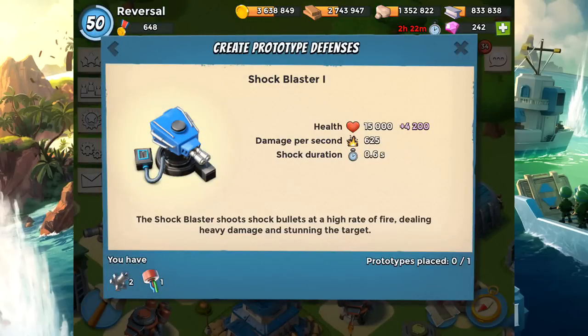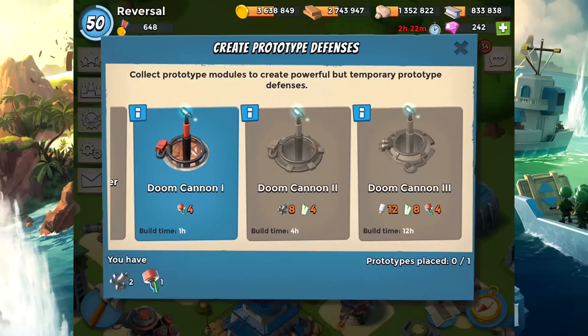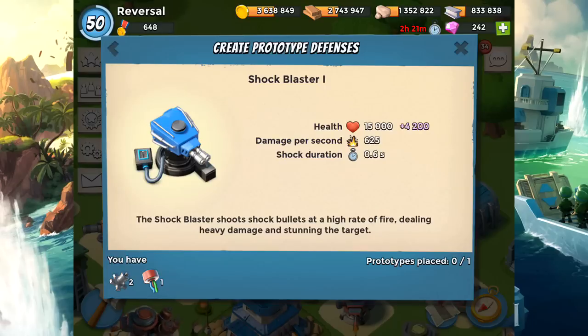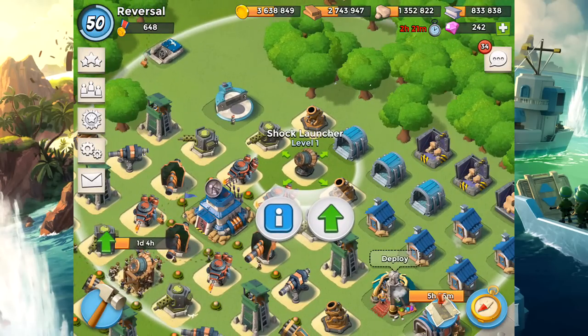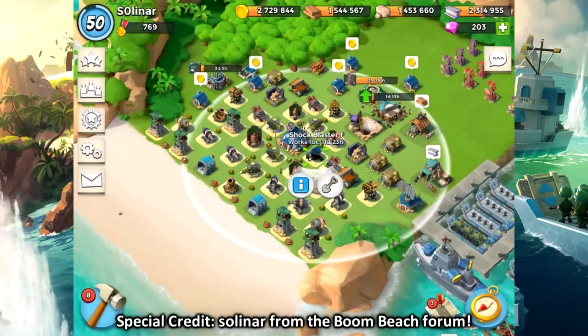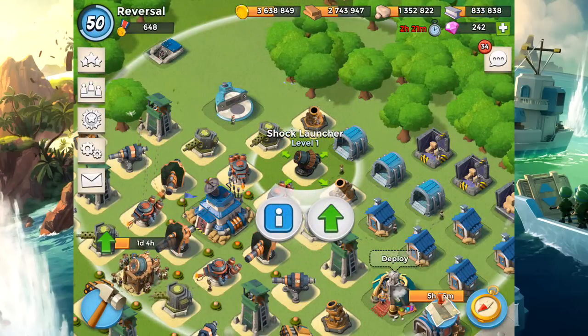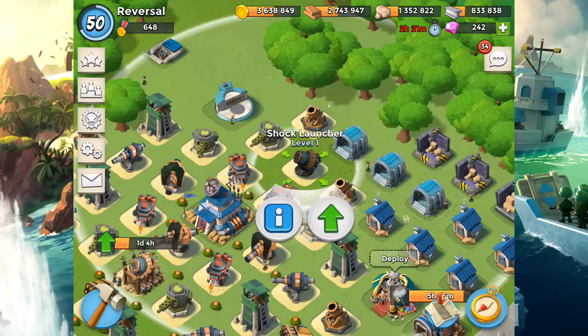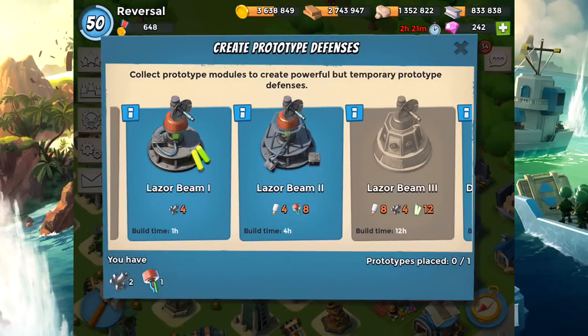So which weapon is the best and what do they do? The Shock Blaster is really good, as are the Laser Beam, the Damage Amplifier, and the Doom Cannon. Let's start with the Shock Blaster — it shoots shock bullets at a high rate of fire, dealing heavy damage and stunning the target. It essentially works like a Shock Launcher, but it has about the same range while dealing more damage and shooting faster than a regular Shock Launcher.